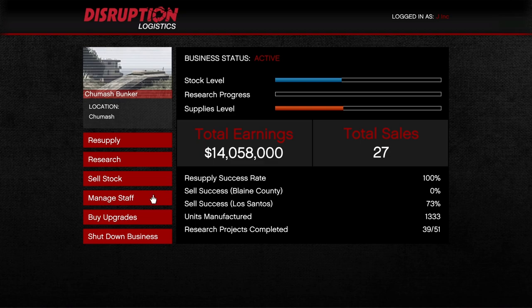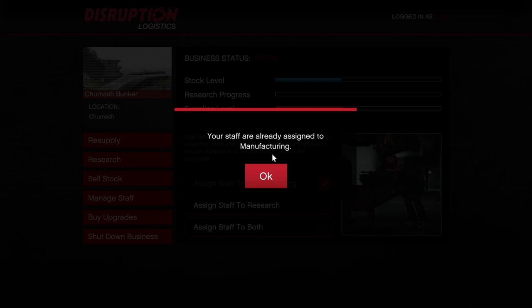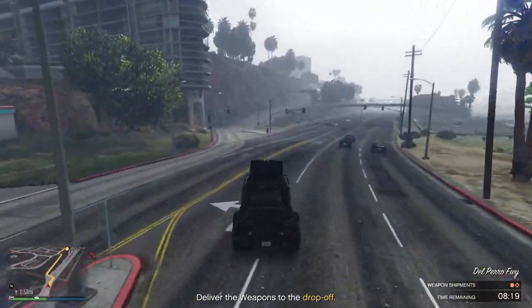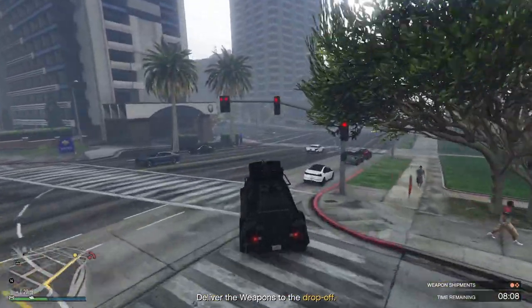The next tab is the managed staff tab. You'll have three options: put your staff to manufacturing, put your staff to research, or put your staff to both. For making money I recommend putting your staff to manufacturing, because that way you will create stock two times as fast — all your staff is on manufacturing instead of half on research and half on manufacturing. If you want to do research too, I'd recommend finishing research first and then making money with the bunker. But right now, for making money, put it on manufacturing.